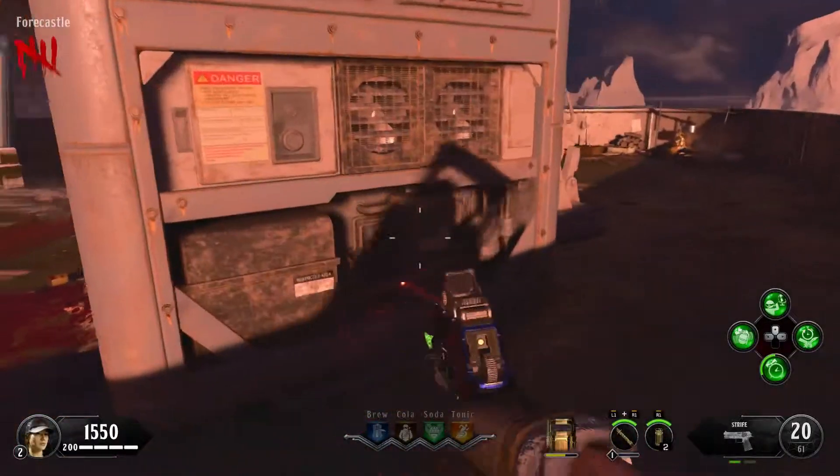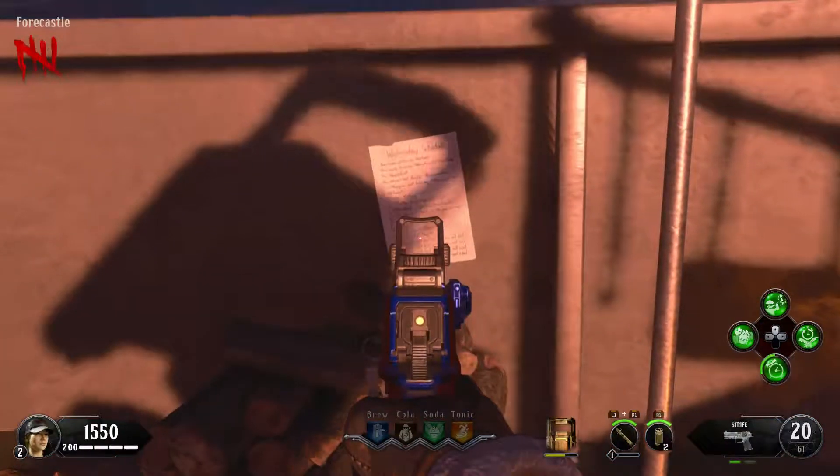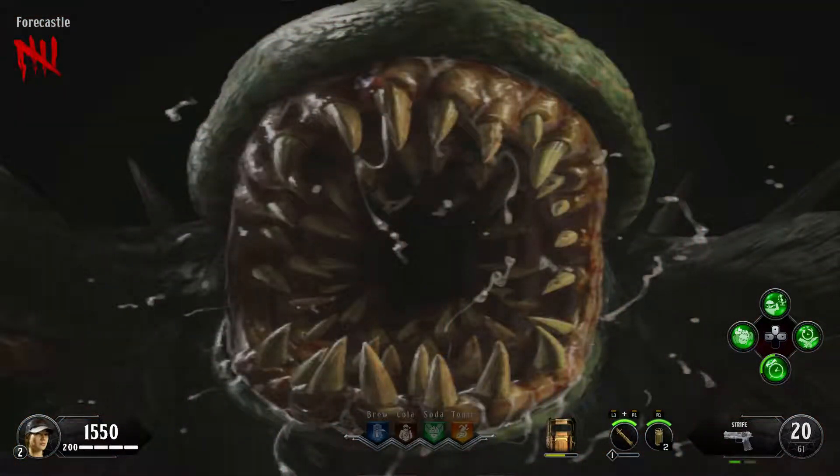Hello everyone, my name is Bats. Today I'm going to show you how to activate the first jump scare in Tag der Toten. Go over here to the Forecastle — in the moment it stays still and you get a mark of a jump scare.